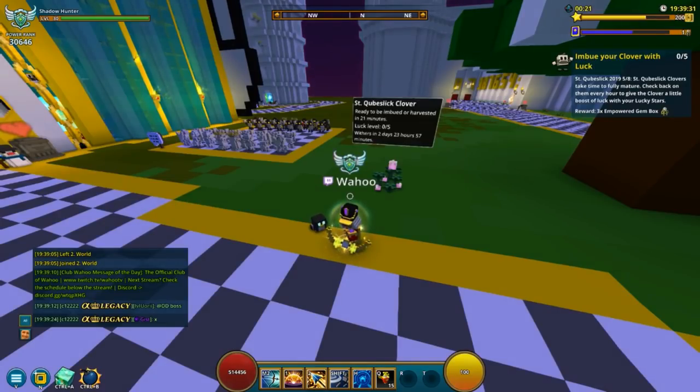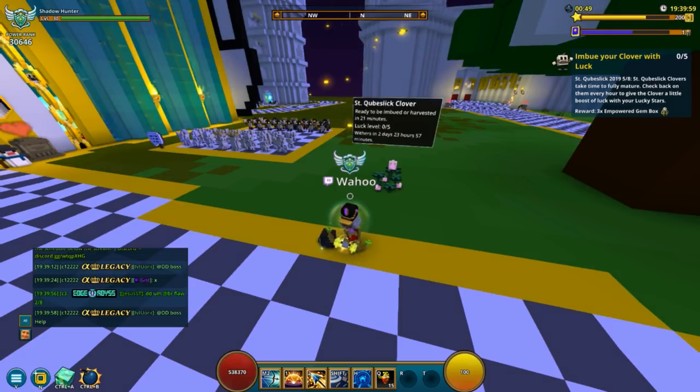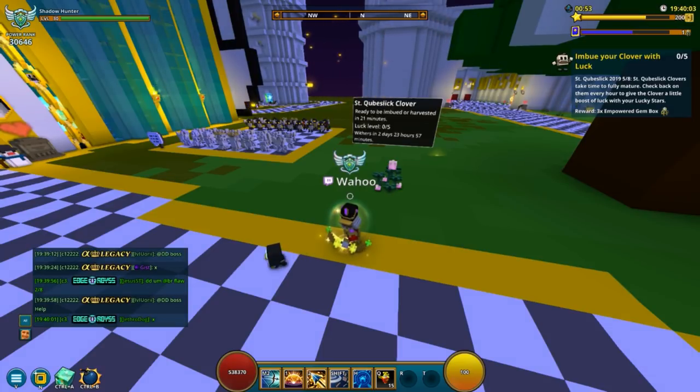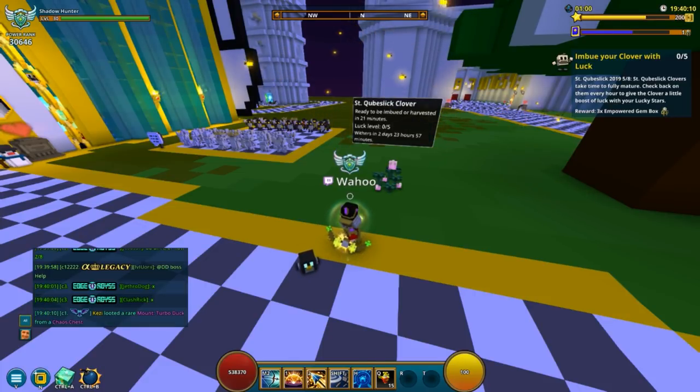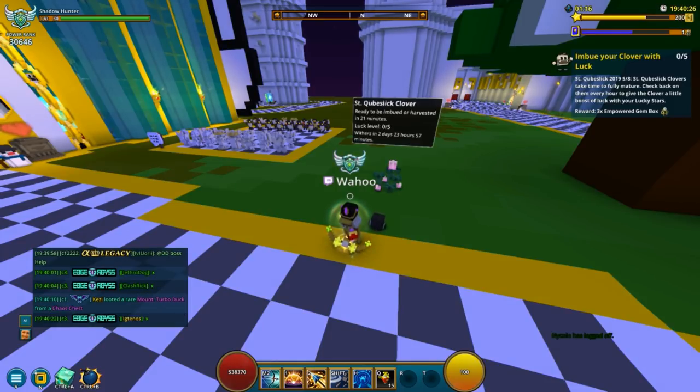Step five is to imbue your clover with some luck. As you can see on the flower right now, I can first imbue it in 21 minutes, and that's going to put one out of five on the quest. So it's going to take a while. I will switch over to covering the rest of the guide on Trovasaurus. Do remember that you can make more of these Cubesley clovers to speed up this step if you want, though it does require you to gather 20 more lucky dust.